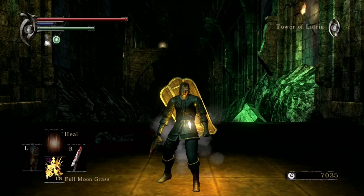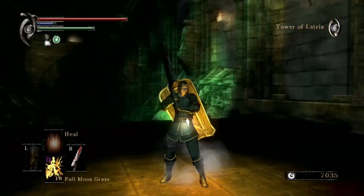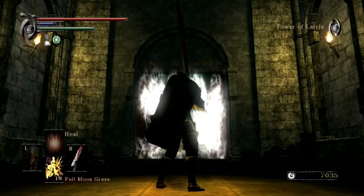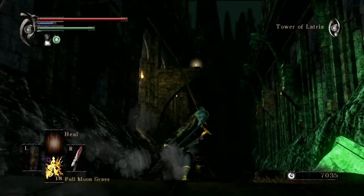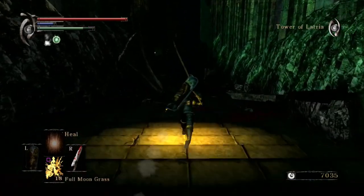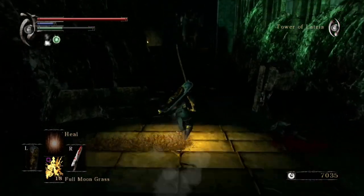Welcome back to Return to Boletaria, ladies and gentlemen. I am your host, Let's Play Dark Souls HD. In the last episode, we left off right here in front of the fog gate that leads to the Fool's Idol, which is the first boss in the Tower of Latria. However, before we step through these gates, we have a little bit of unfinished business — a couple things we need to tend to before we set foot through that fog gate.